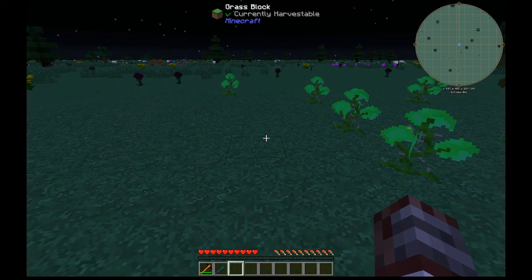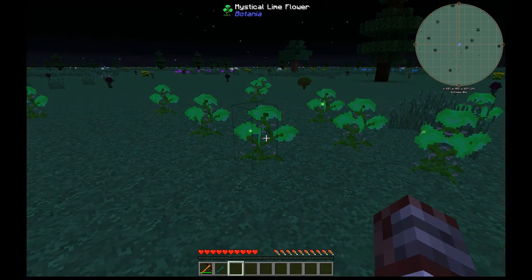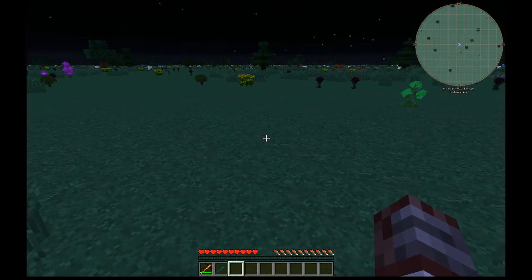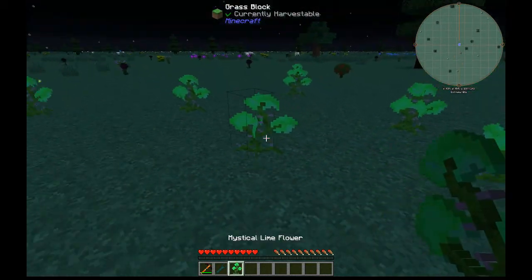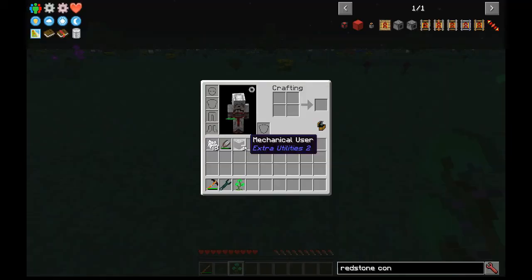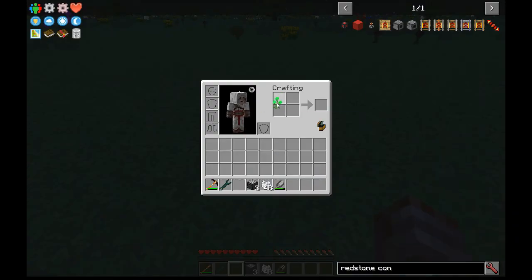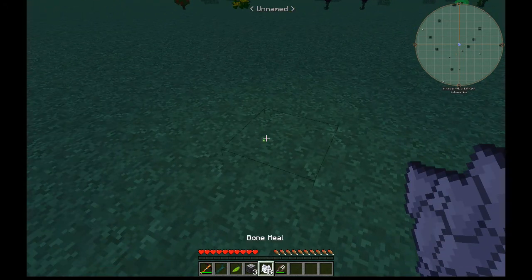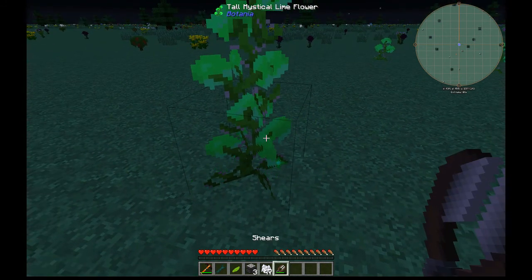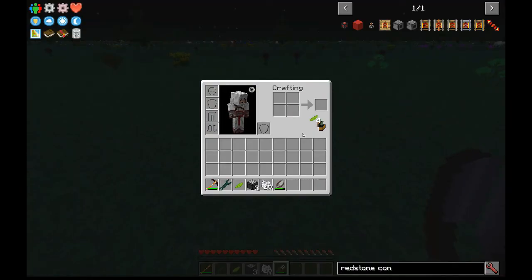The first method is quick, simple, and can be used to multiply the number of petals you have of any given color, but you have to have the color first. So let's say we find one lime flower in the world and we need more of them. The easiest way is to first turn it into petals, then grow large flowers by planting a petal, bone mealing it, and shearing the tall flower that comes out, giving you four more.